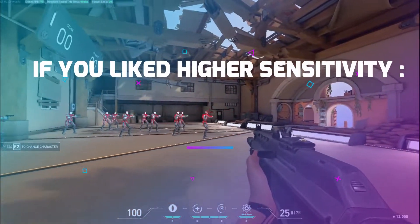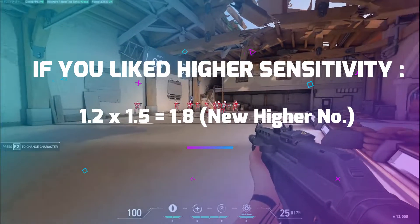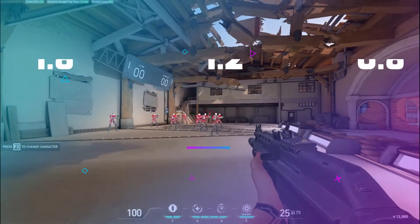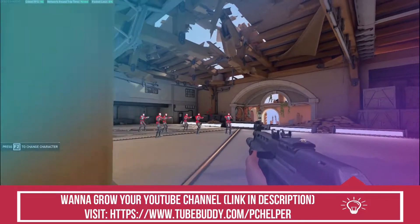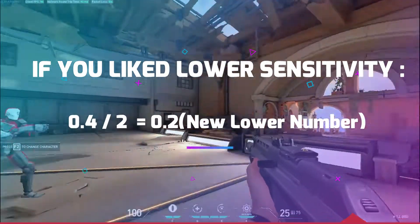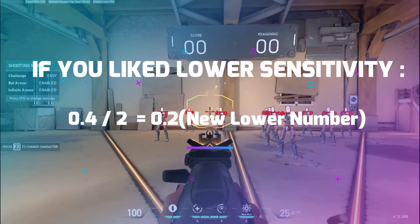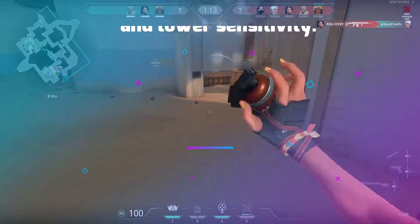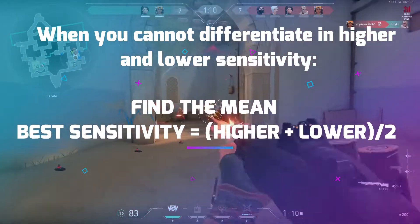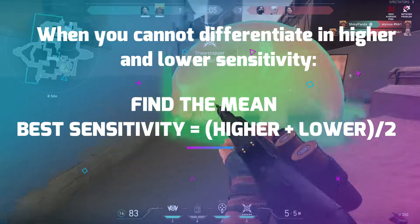If you like the higher sensitivity, multiply the higher number by 1.5 — that is 1.2 × 1.5 = 1.8. Now your three numbers become 1.8, 1.2, and 0.8. Continue this drill with these three numbers. But if you like the lower sensitivity, divide the lower number by 2 — 0.4 ÷ 2 = 0.2 — giving you three numbers: 0.8, 0.4, and 0.2. Continue this drill until you reach a range where you cannot differentiate the aiming of the higher and lower number, then find the mean of those two numbers — that will be your perfect sensitivity.